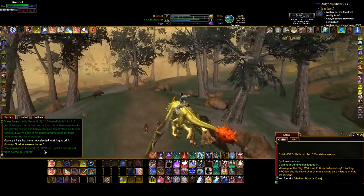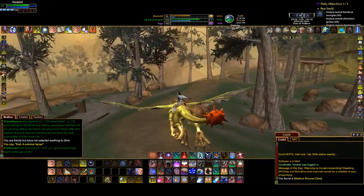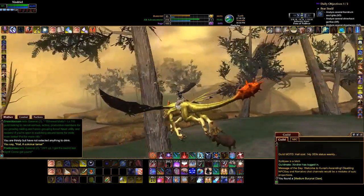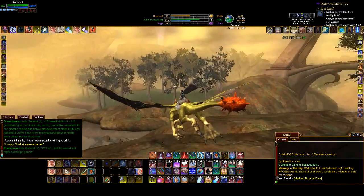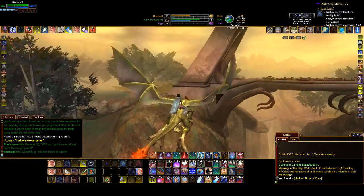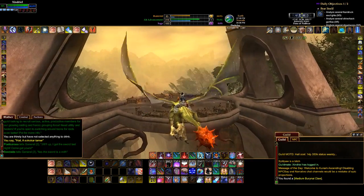One of the public quests is up. When you see people screaming about something, it's generally a public quest. For example, we have the Fens of Nathsar one, which is Jaladar's Shade. And then we have the Jarsath Wastes one, which is the Ixar Hero statue — I haven't actually done that PQ, I watched it but didn't do it.